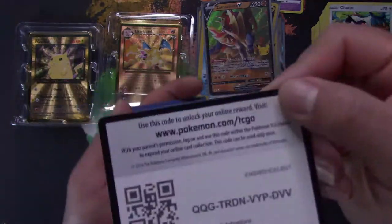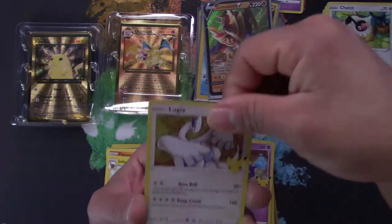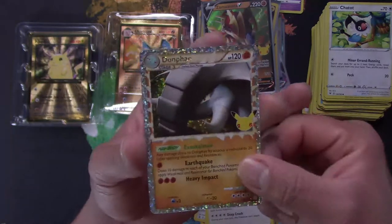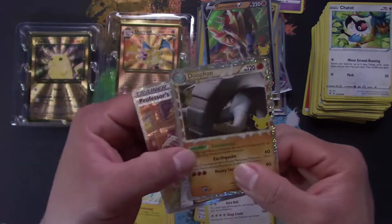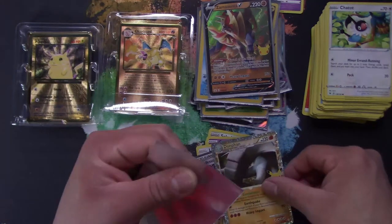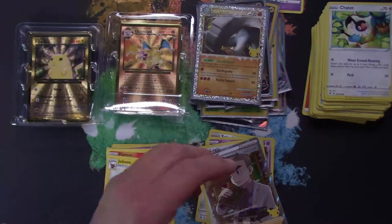Here's the code card — last pack. See if we can pull some last pack magic. Cards: Cosmog, Lugia, and a Donfan! I have not pulled that card yet. And a Professor's Research. Donfan — my collection is almost complete.